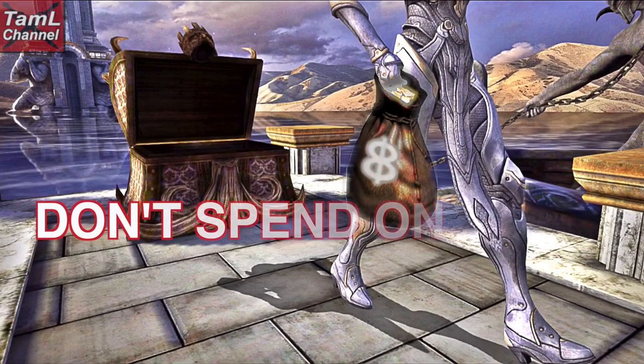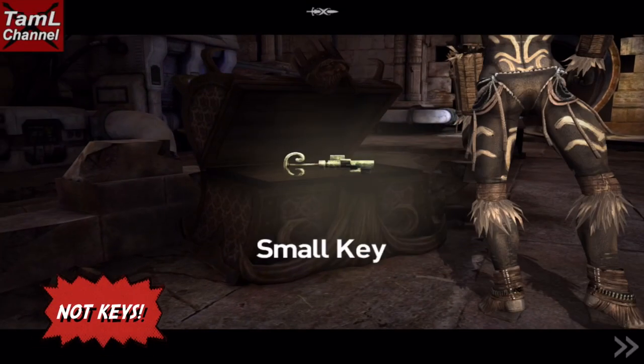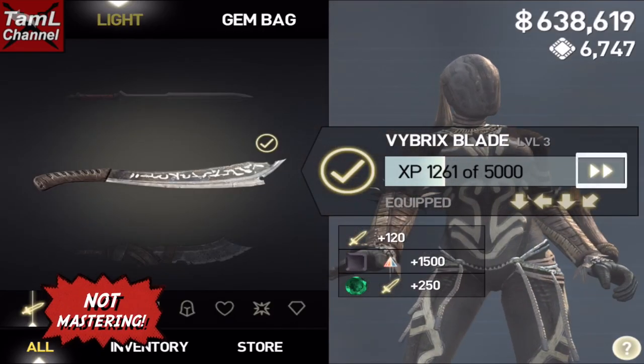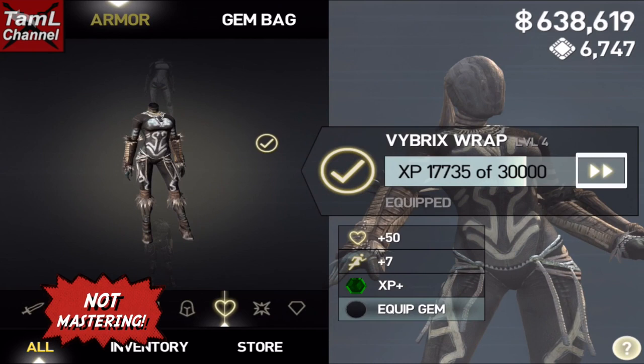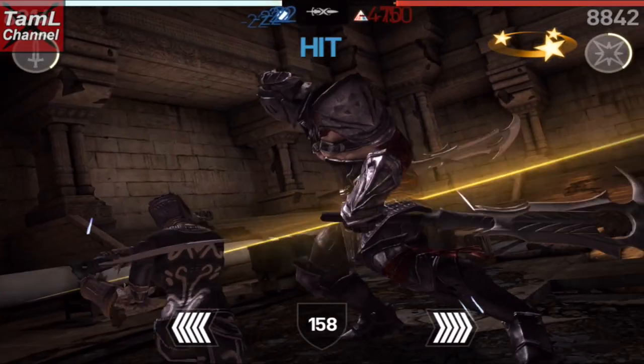Here's what not to spend your chips on: don't spend them on keys, as you'll come across them in chests and clash mobs. I would definitely not master your equipment with chips — it does give you that option with the arrow on the screen there, but it's very chip expensive.